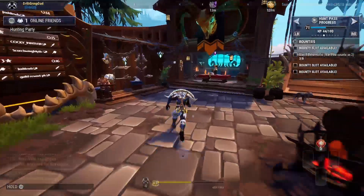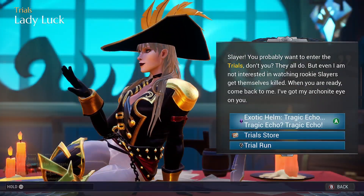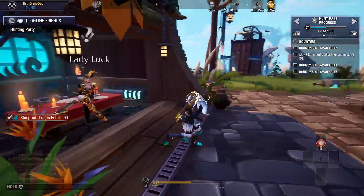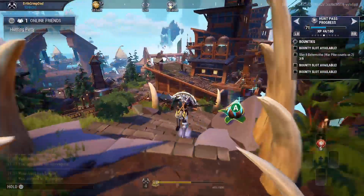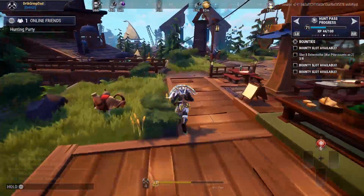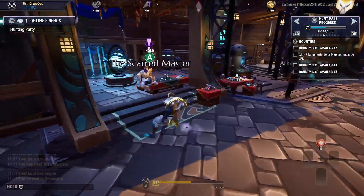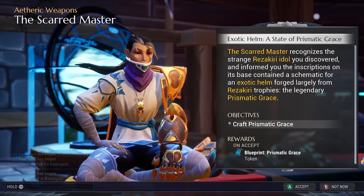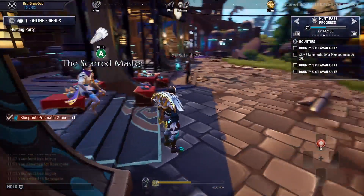Come over here — she's going to give us the blueprints for Tragic Echo. There's one more — the Scarred Master gives us the blueprints for Prismatic Grace. There we go.